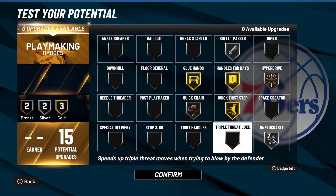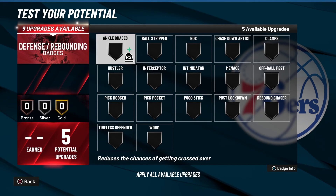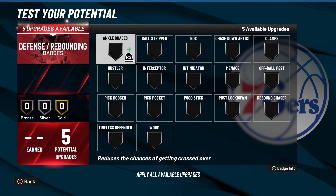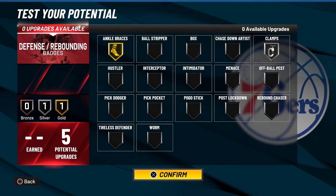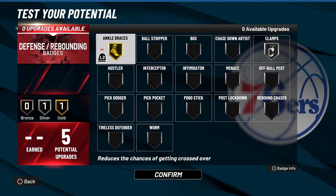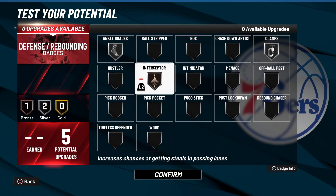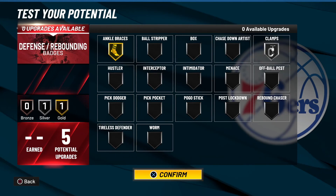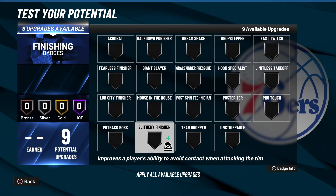For defensive badges, you only have five to work with, but if you want good defense I'd go gold Ankle Braces and silver Clamps. You do have a high steal, so if you want you can go silver Ankle Braces, silver Clamps, and bronze Interceptor so you can get your hand on the ball and get some steals — or just go gold Ankle Braces and silver Clamps.